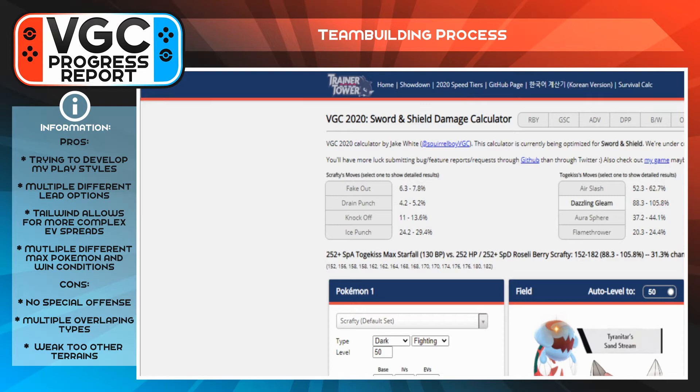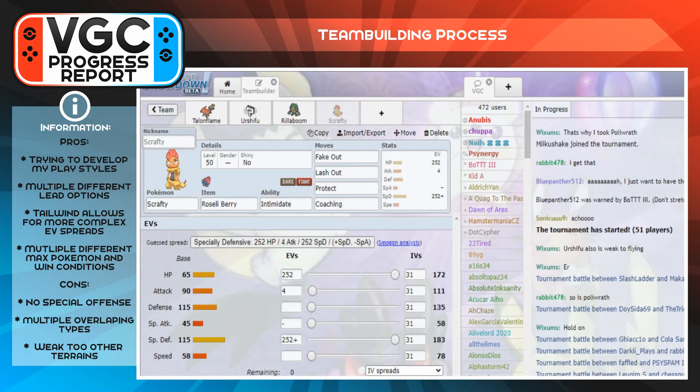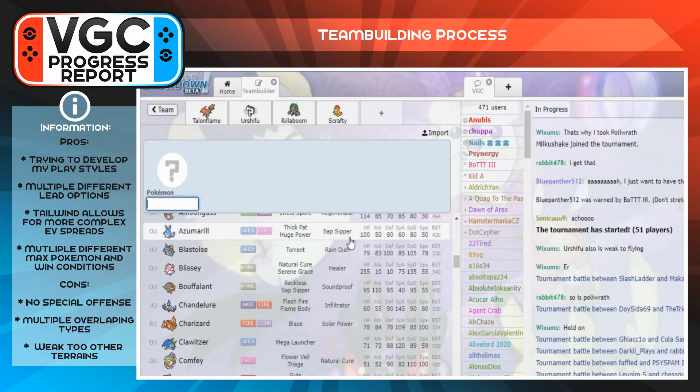The max HP / max SpDef Roseli Berry Scrafty lets it live a Max Starfall from Togekiss about 30% of the time, which is very handy. If that 30% proc happens, they've failed to KO a Pokémon with their max moves, and you want to get as much mileage as possible out of Dynamax because it's a very game-changing mechanic.